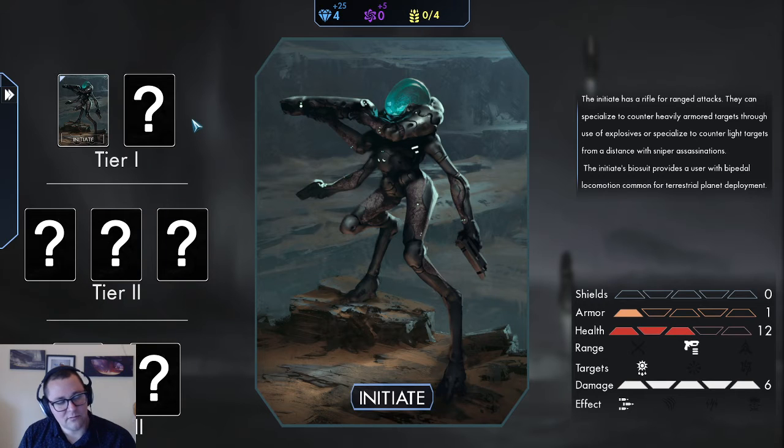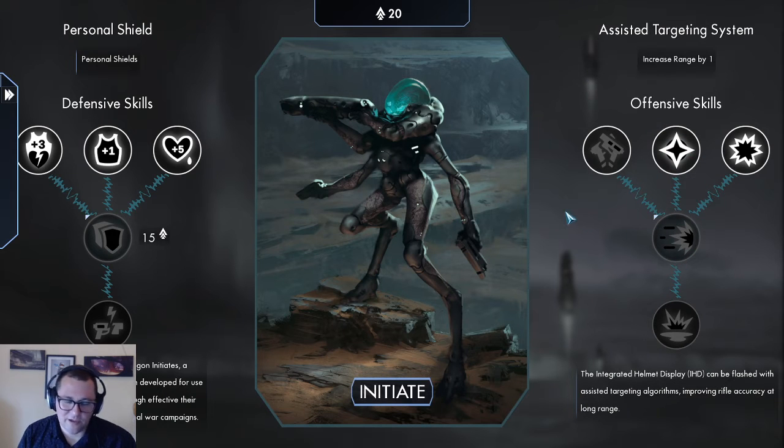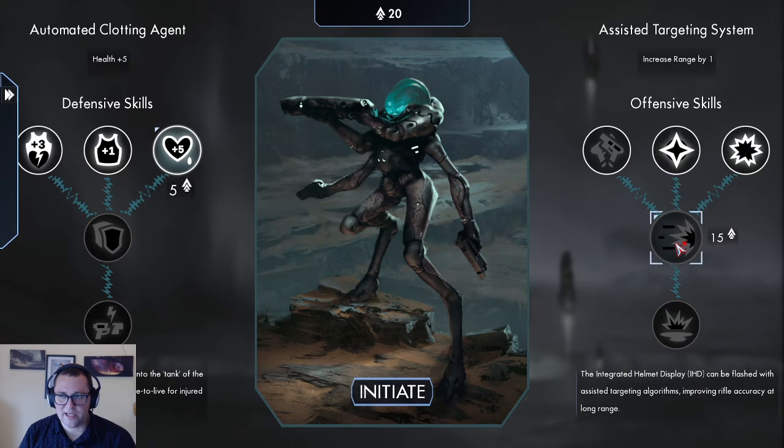You're going to be able to research units by spending some energy that you earn through each mission. As you play through each mission you'll unlock different units and start to learn how to use them, creating more complex strategies over time. You'll also choose which missions you go on - you may unlock the spy in the prologue, but in the future you might take a route that unlocks the engineer first, or the scouts first, whatever helps your strategy. You might have a more defensive or offensive strategy, upgrading lower tier units or skipping straight to tier two or three.